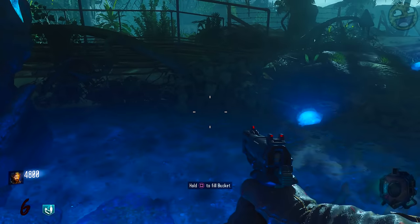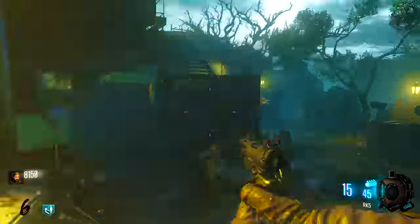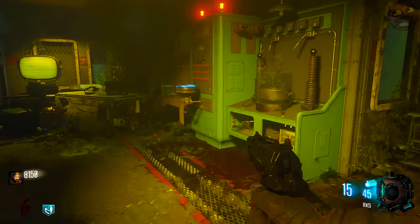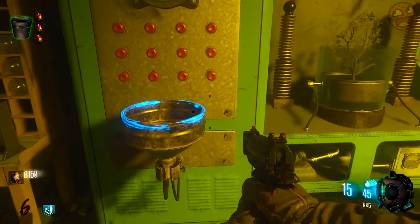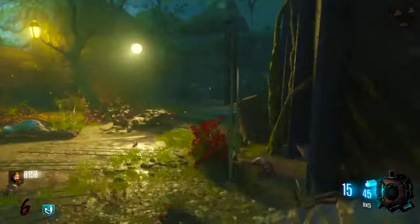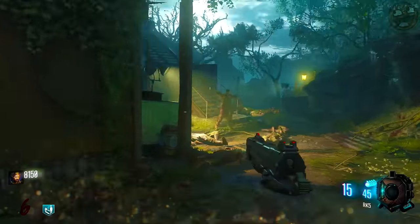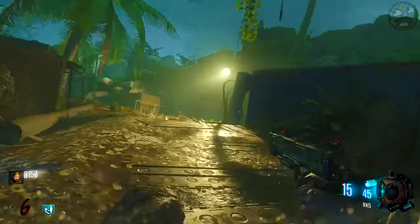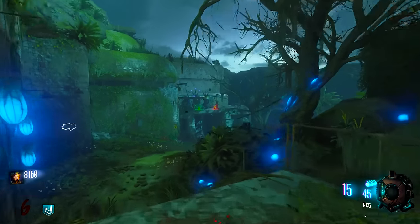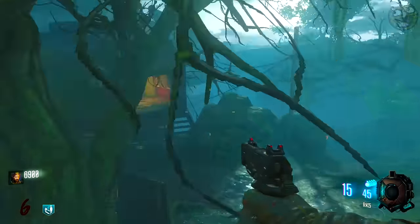Bring your bucket to one of the sources of irradiated water and fill it up. Then go over to the lab and pour the water into the machine. Now you have an empty bucket, so go refill it and make your way over to the other lab to fill up the other machine. On the way there, you can take a look at the bunker to see if you still have temporary power or not. Your goal here is to get two green lights above the bunker.